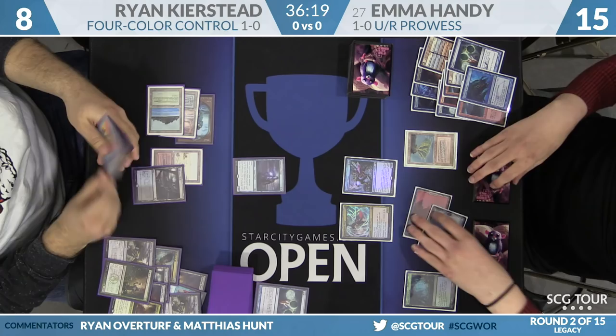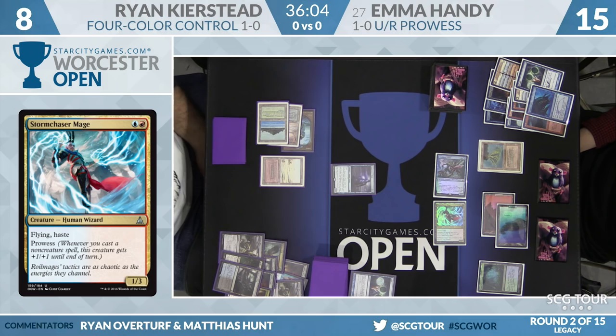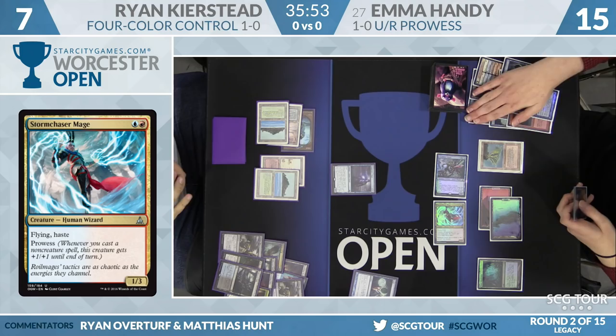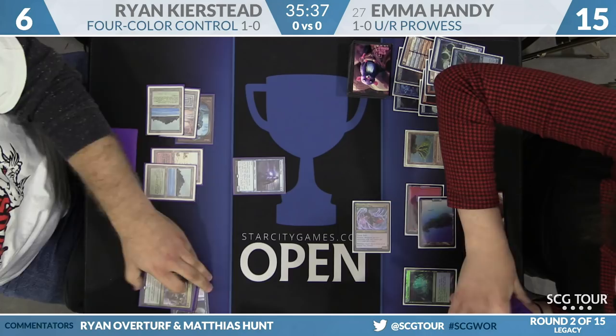Emma's going to cast Storm Chaser Mage. Ryan's got to debate what he wants to Abrupt Decay, or he lets it resolve. Emma swings with both. Ryan has to make a move. Presumably Vendilion Clique is getting taken out. Emma has two cards in hand and Ryan doesn't know for certain they're blanks. Ryan fetches for a Tropical Island and Abrupt Decays the Vendilion Clique, taking one — going to six. But now he has four non-basics in play. He is dead to Price of Progress.